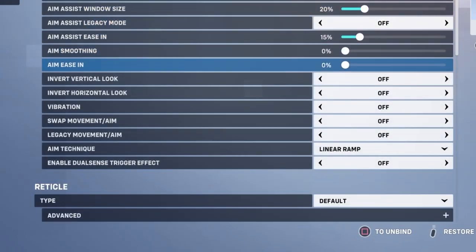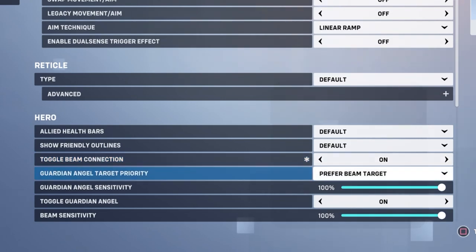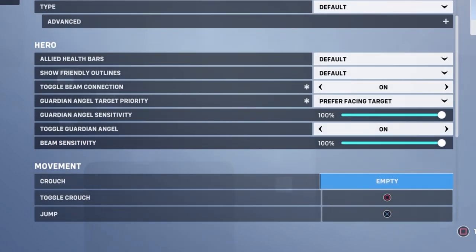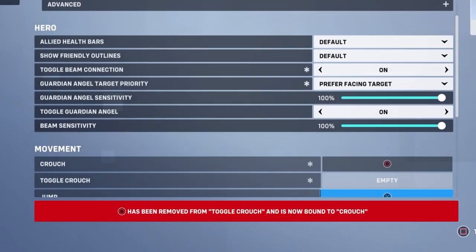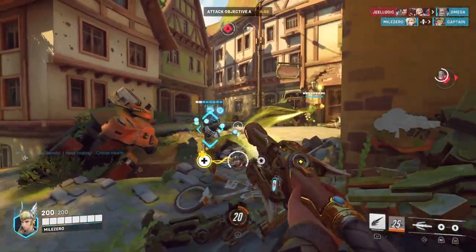Now that you have Mercy on screen, tick Advanced and scroll down to Toggle Beam Connection. I usually set this to On, since it turns the beam into a fire-and-forget ability and will be just one less thing to worry about while you're maneuvering around hostile projectiles. As for Guardian Angel Target Priority, set this to Prefer Facing Target, so you'll still have the secondary option of gliding towards your beam target when no other target is in the vicinity. For even more control, disable Toggle Crouch and use the Regular Crouch option instead — this simplifies just letting go of the jump button to stop gliding.